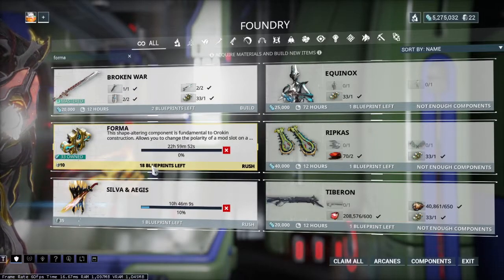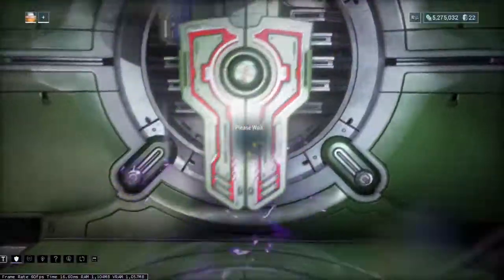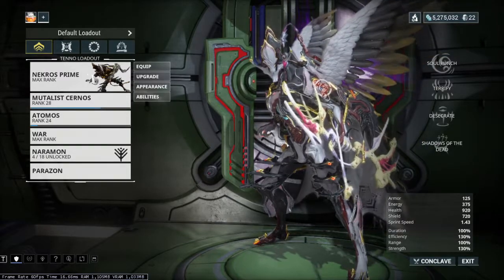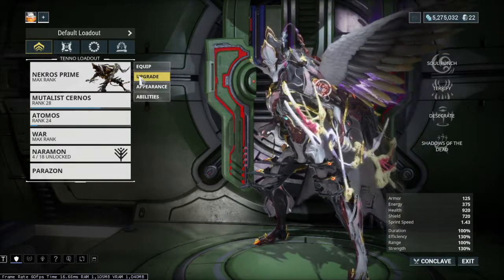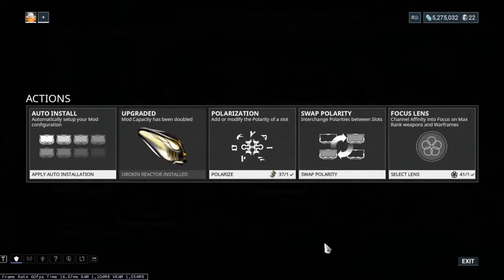Once that's built you can go over to your Arsenal, select a weapon or Warframe that's max rank, go over to upgrade actions, and then you can use the Forma to switch the polarity of any of the slots.